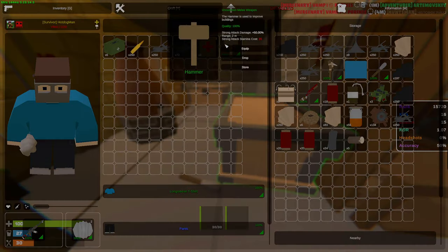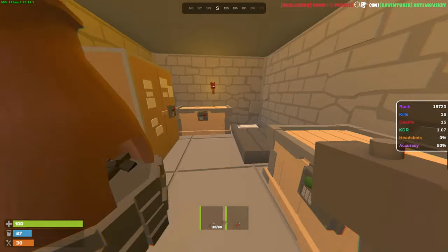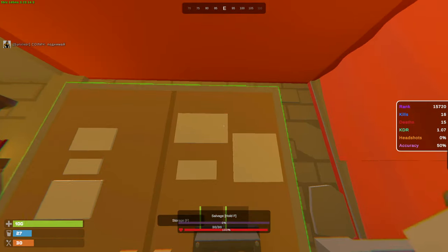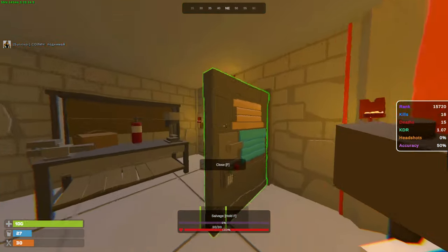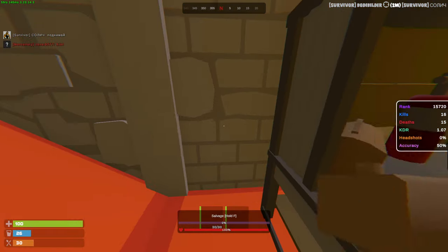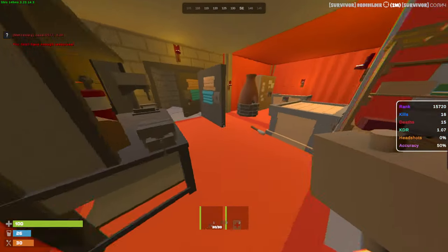Alright, all that metal we've smelted — we're gonna start upgrading the base to full metal. So now the base is a little bit stronger. People trying to raid will have a harder time. Unless a 10-man zerg just decides to raid my base, but at least they would waste more.